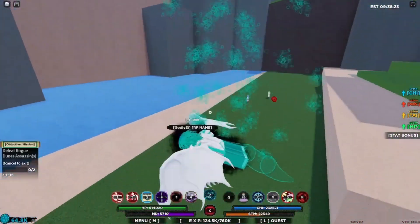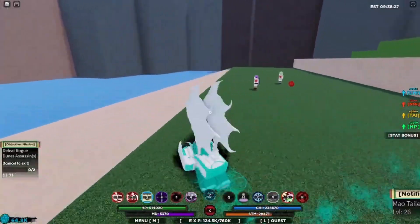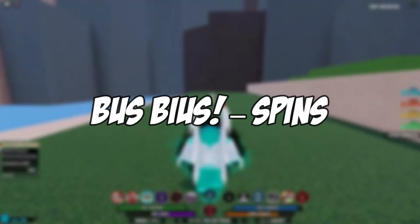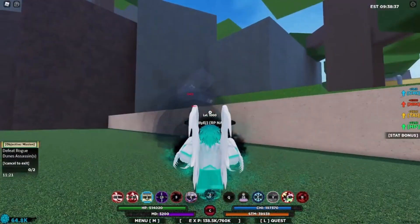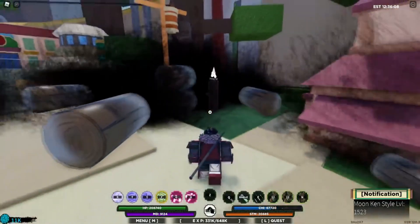When you redeem the first code, you will receive some spins, which is super cool. Let's move on to our next code: Bust BS! For this one, once you redeem, you will also get spins just like the last code. You really can't complain because you are getting free spins just for simply typing in a code.